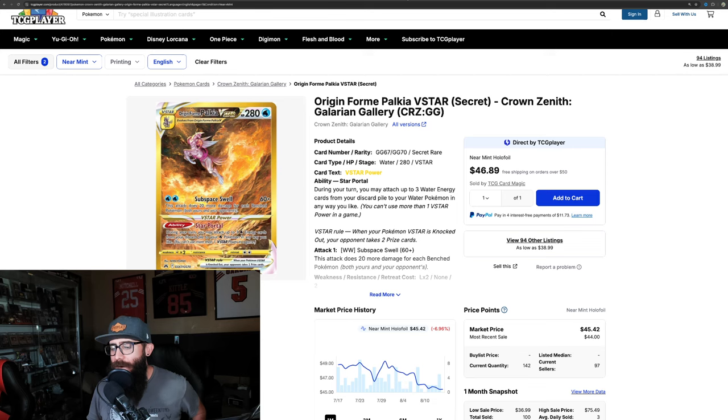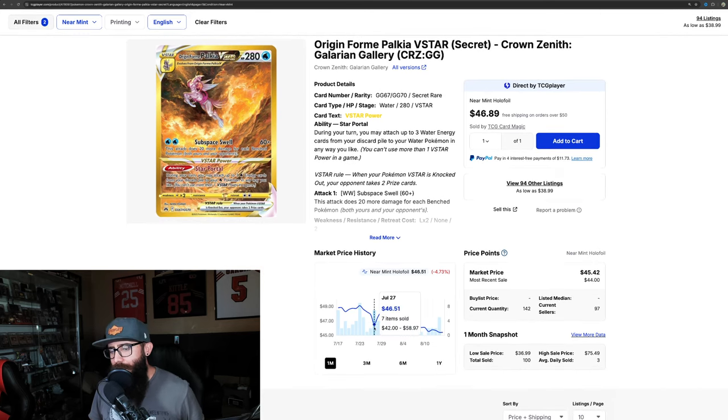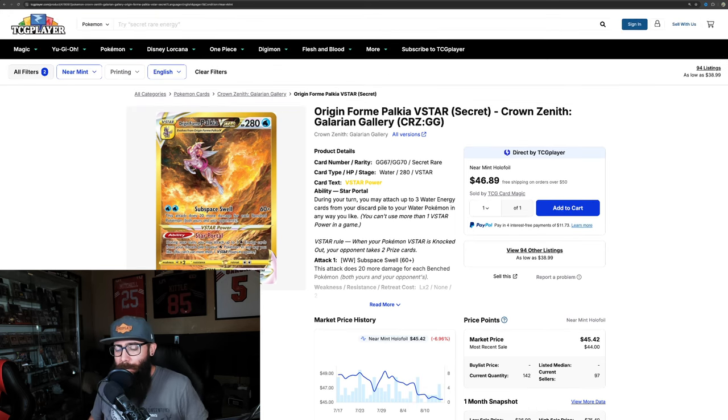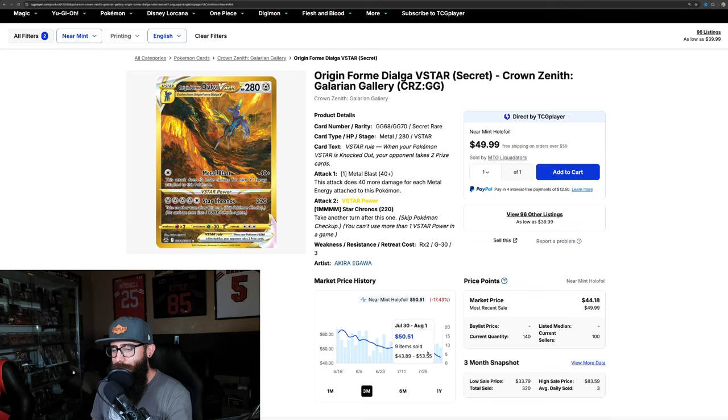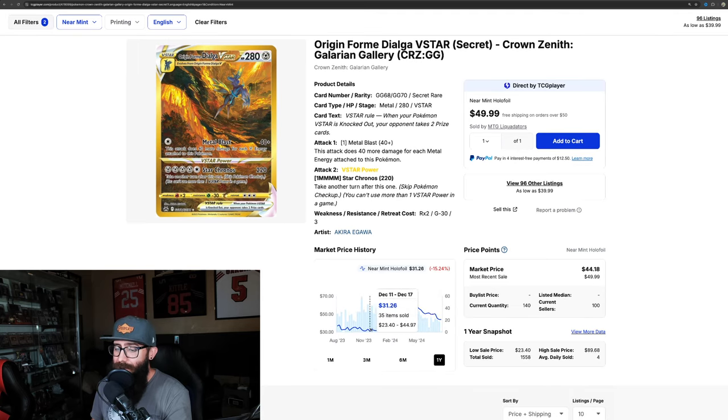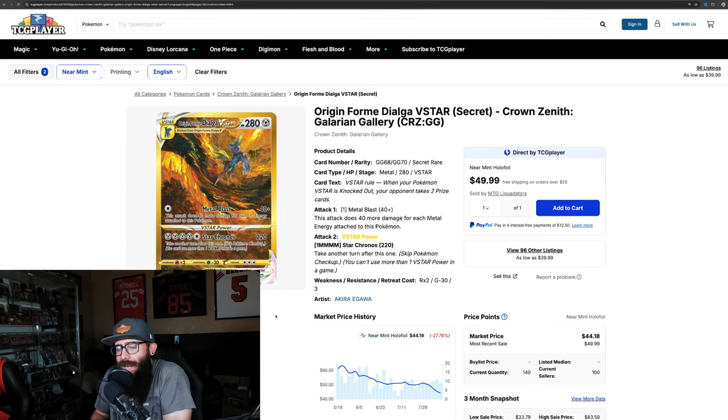Not every card is already rebounding. The Palkia at $45 is kind of still ticking down a little technically, but it looks like it's finding its bottom possibly. The Dialga Origin Form at $44 is still kind of on the downtick. If we pull up the one-year chart, this was a $30 card — I don't expect it to get back down into the thirties, but if it continues to decline, maybe $40. Just wanted to show you that it's not every card that's already rebounding.